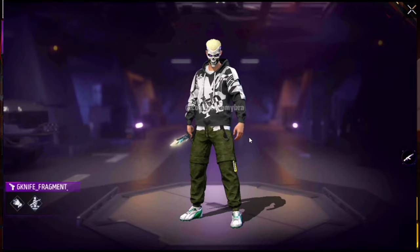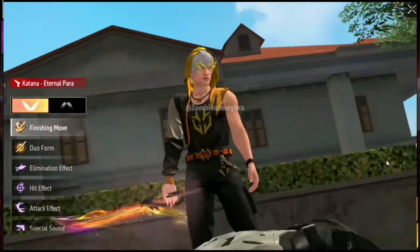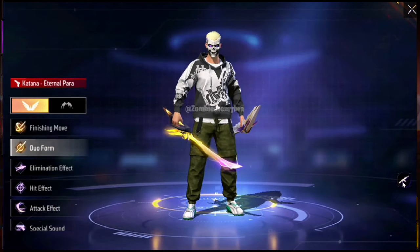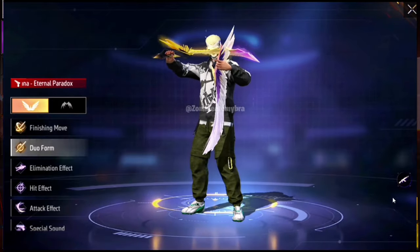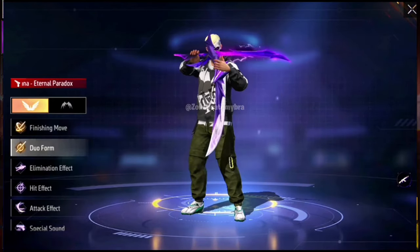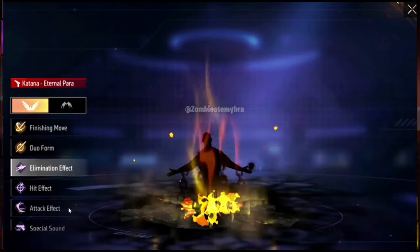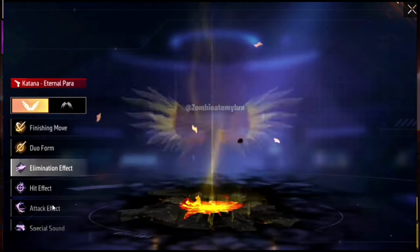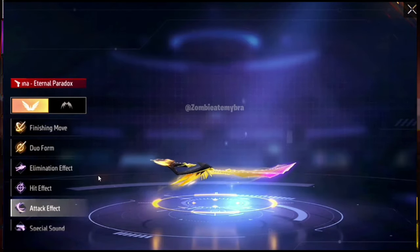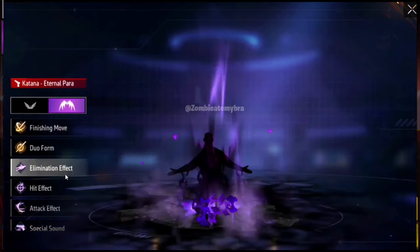We have the Katana Evolution with the finishing move — you can see the dark and the light forms. There's an angelic version and a demonic version of the duo form. The Katana is going to be called 'Eternal Paradox.' It seems like they changed some stuff because before it was fire and ice, but now they took that off and redid it.